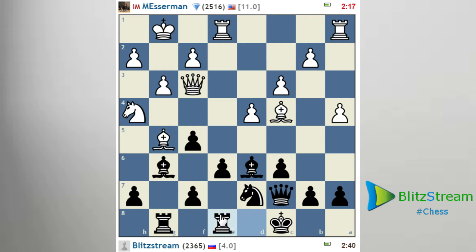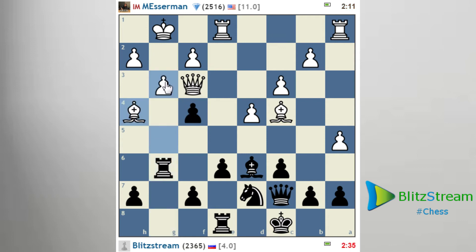Bishop G5 always makes sense because F6 and E5 is not quite playable. But let's start with Rook E8. So we want to play F4 for the moment. F4. If we exchange everything on F4, I mean he cannot take with the pawn. So he's trying to get this bishop defending, coming back to G3.